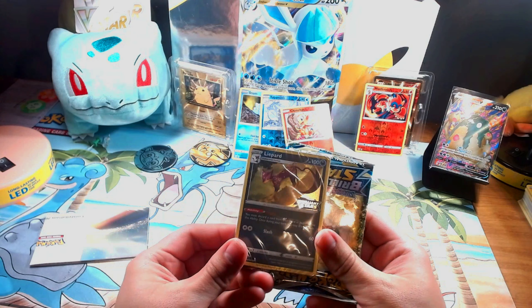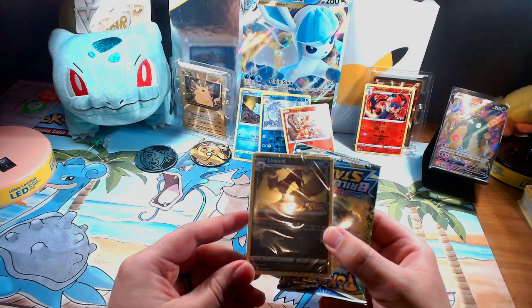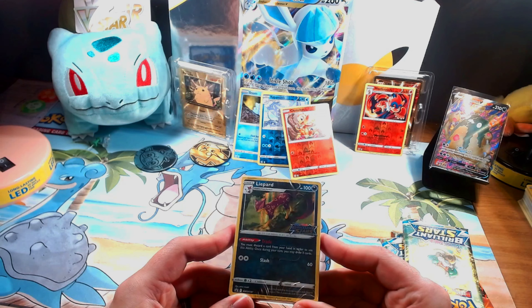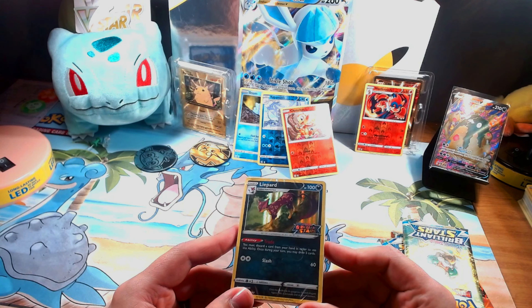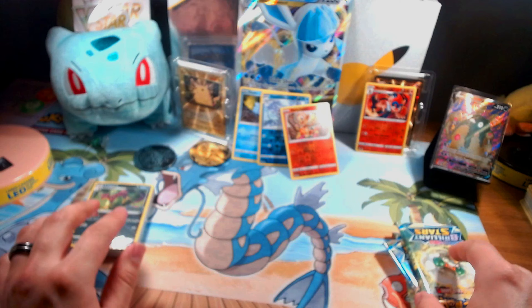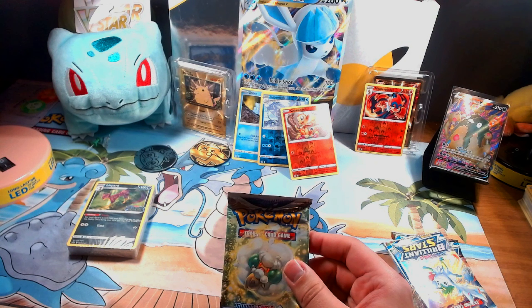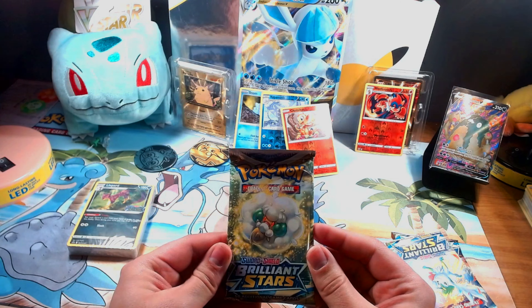Anyway, let's get into this real fast. You guys still have to tell me what you think of the camera — I'm liking it, I think it's going to work out well once I figure out all the kinks. For our promo card we got the Life Dew Brilliant Stars one. It's not great up close but okay far away. These are things I'll figure out in time, so let's open up our first pack.